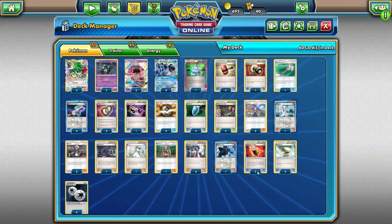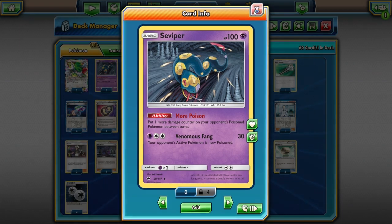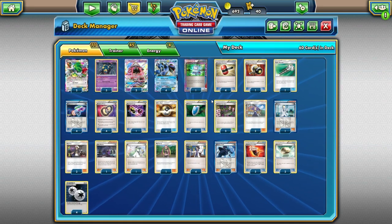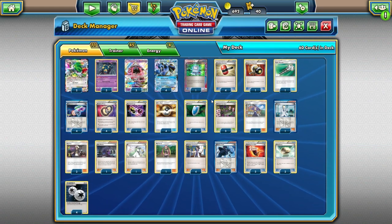And you'd think that's good enough, but now we have Seviper in the deck. Seviper's ability is really fittingly named More Poison — it puts one more damage counter on your opponent's poisoned Pokémon between turns. So that extra 20, keeping the math up, is going to be doing 90 damage a turn. Between turns your opponent is also taking Virbank City Gym, Laser, and Seviper damage — we're doing up to about 100 a turn. They take a bunch of damage between turns, and then we respond with Quaking Punch for the knockout.